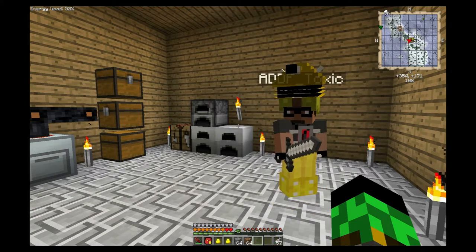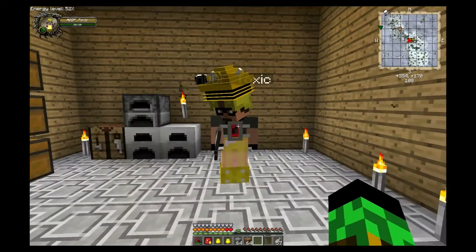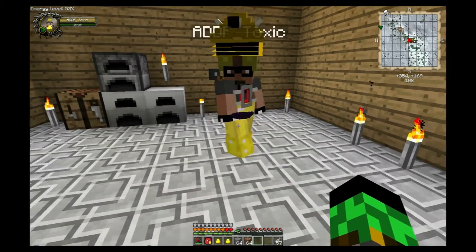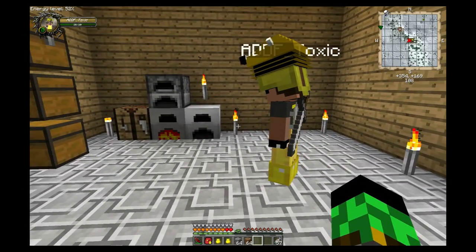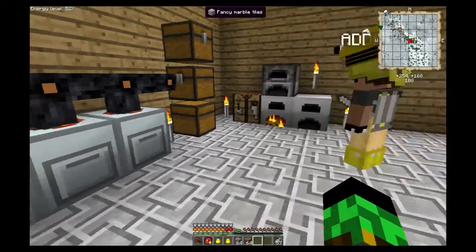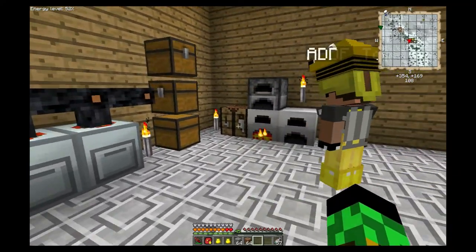Can I ask a question? Go for it. Why does the macerator give you dust rather than just the ingot? Because it's a macerator - it's effectively pulverizing the ores, literally taking an ore chunk and grinding it down into dust. Is there anything else it's useful for? Different dusts have different functions and purposes. Macerators can also turn coal into coal dust and other things - we'll definitely be tying a lot more into those later.